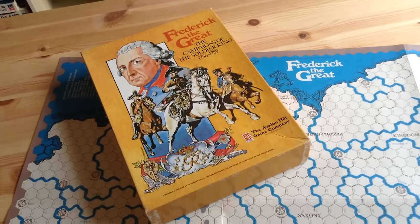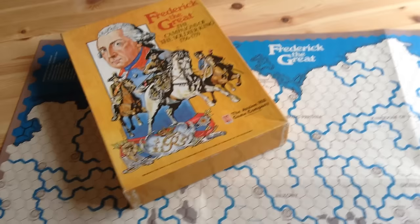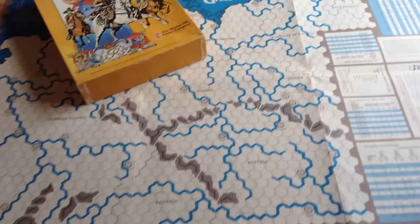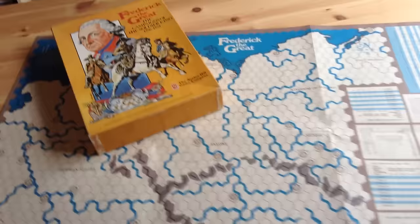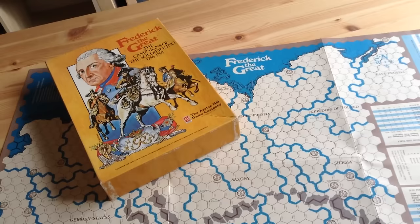We're going to take a look at the game Frederick the Great. This was originally published by S&T Magazine in 1975. Below the box we have the map as published in 1975. Avalon Hill re-released this game in 1982, fixing up the map, the counters, and generally upgrading it, adding some scenarios. That's the version of the game we're going to look at today - the board, the pieces, and what this game is all about.